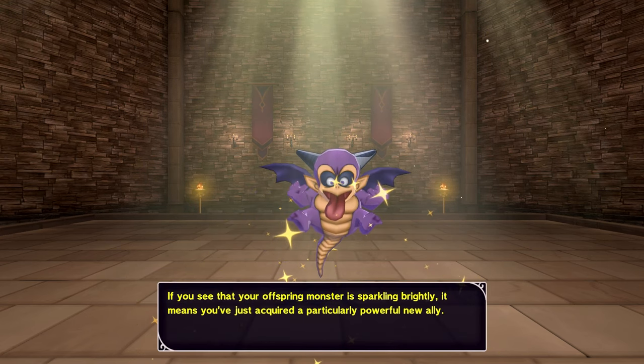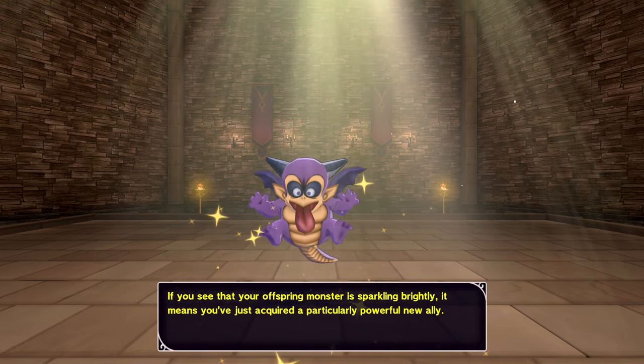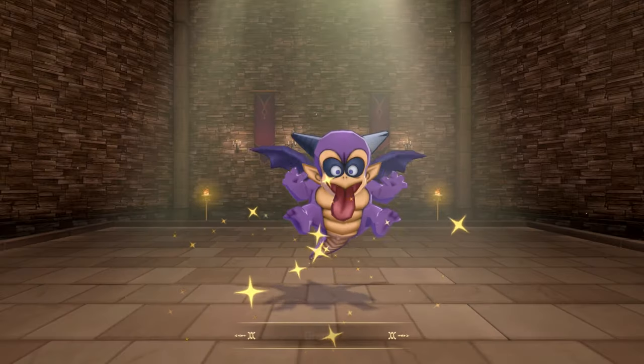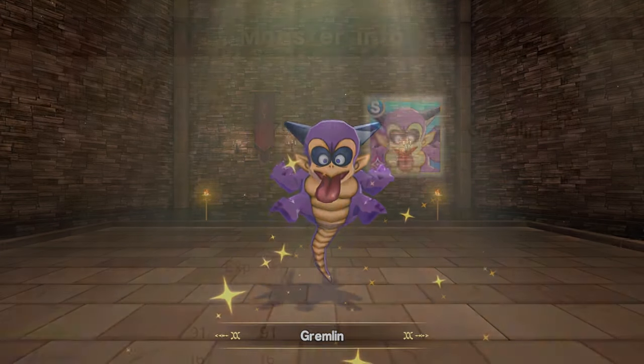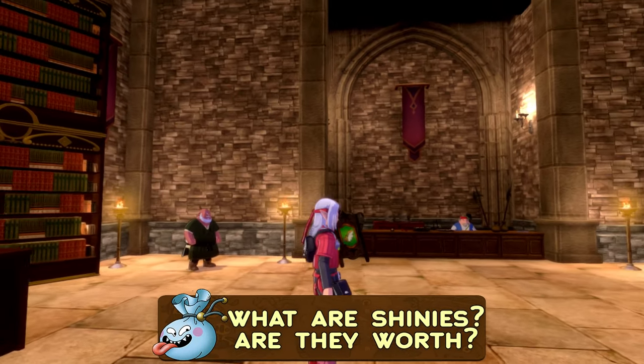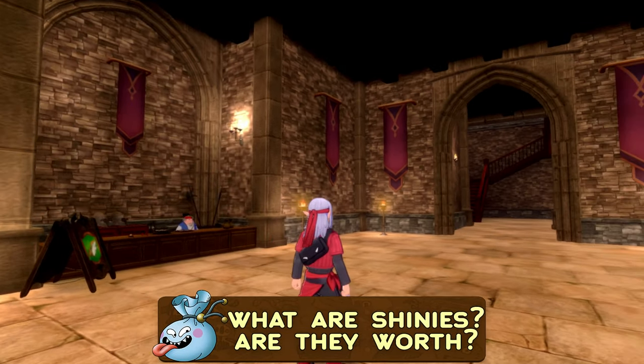As far as I know, Shiny Monsters are a new mechanic for the franchise and haven't really been part of older Dragon Quest Monsters games — correct me if I'm wrong — and so The Dark Prince might be the first game where they appear, indicated by glittering stars around your new monster after a synthesis, or a little purple icon next to their profile. So what are Shiny Monsters in Dragon Quest exactly, and are they worth looking out for?